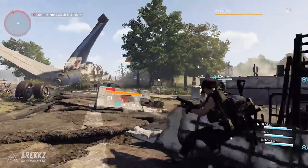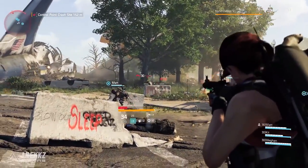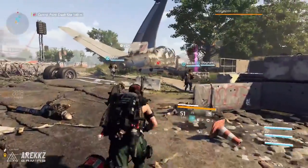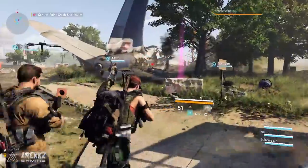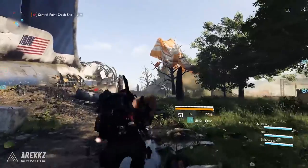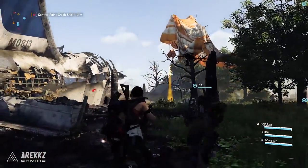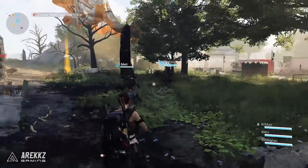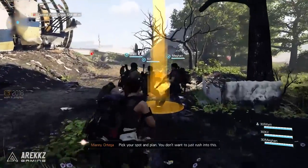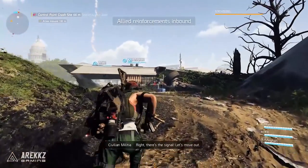You also need to capture control points across the map — specific areas held by a certain faction. For example, here in the gameplay we can see a crashed plane that is a control point captured by the True Sons, an enemy faction. You need to defeat them, capture the control point, and afterwards you can upgrade it by supplying water, food, scraps, or similar resources. Civilians will then fight with you and guard that control point, and you can go to the local officer to further upgrade it.